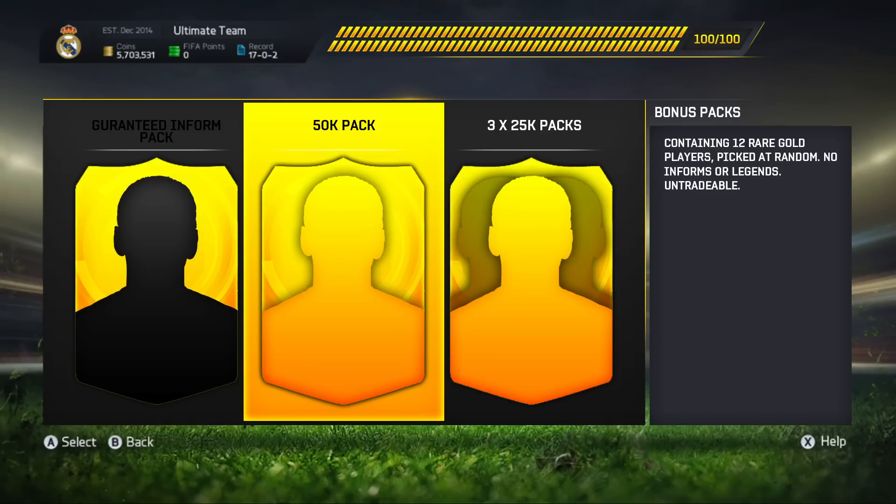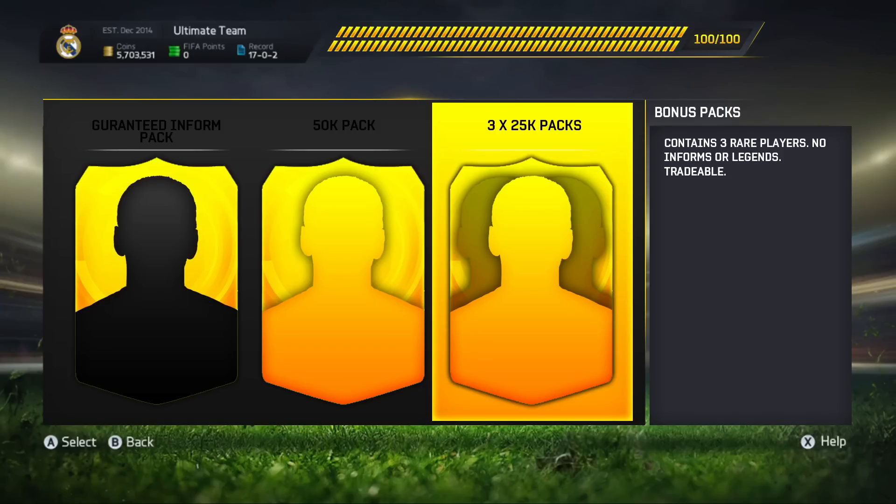Or potentially you might go for three 25k packs. Each contains three rare players, no in-forms or legends, and they are tradeable players. The reason it's three rare players rather than more is because you can basically get poor players in these packs — it doesn't have to be gold players, which is why they're tradeable. You might get one bronze, one silver, one gold; you might get three silvers or three bronzes. It really is luck of the draw, and that's the whole point of a bonus pack — it's about luck. It's not guaranteeing you an incredible item, but guaranteeing you a chance at incredible items.